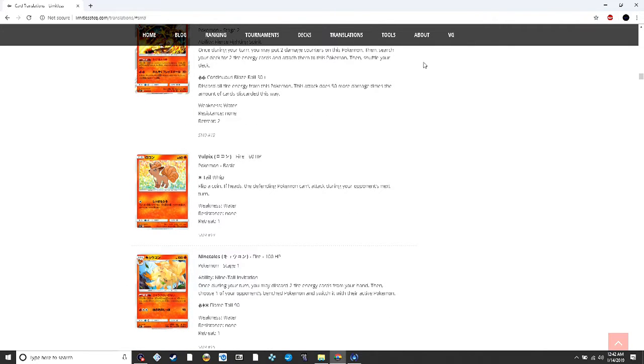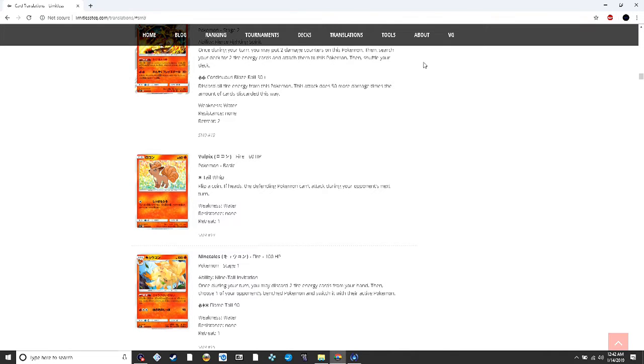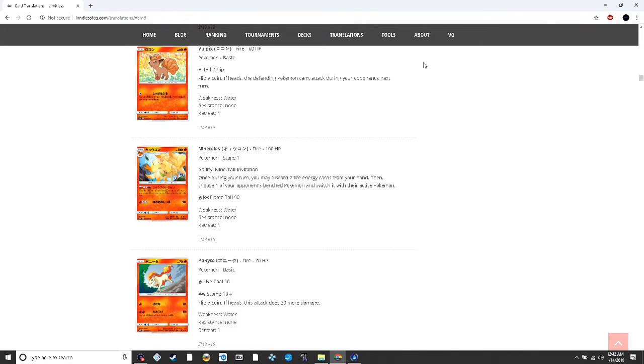Charizard is almost a better partner for Naganadel than Blacephalon GX because Blacephalon throws energy to the Lost Zone where Naganadel accelerates from the discard. Alolan Nine Tails lets you discard two fire energy from your hand and switch one of your opponent's bench Pokémon to the active — basically a Lysandre but you discard two fire. I can see this in aggressive decks that want to discard fire energy quickly, like Blacksmith decks in Expanded — discard two fire for the Lysandre effect then Blacksmith them back.